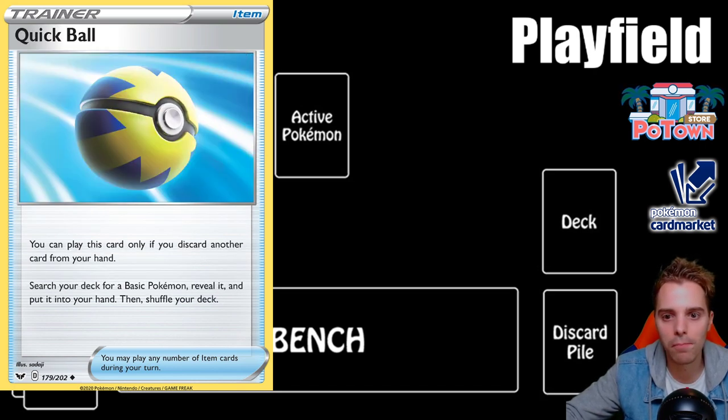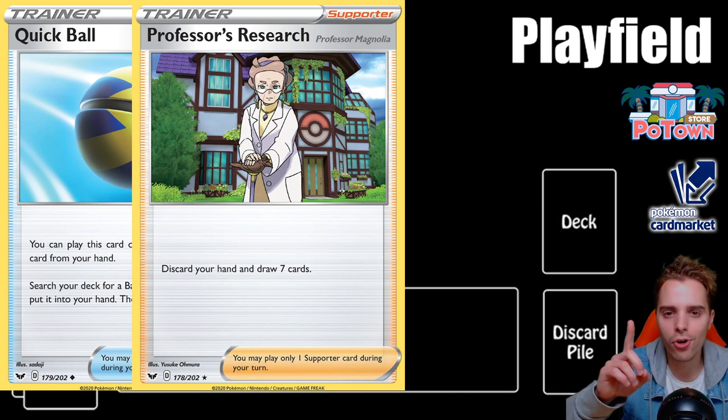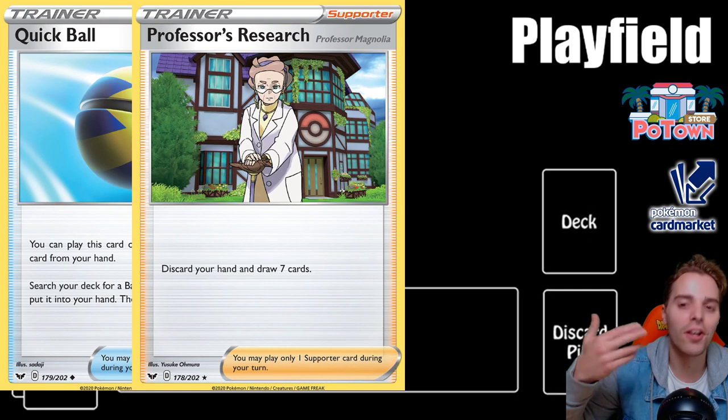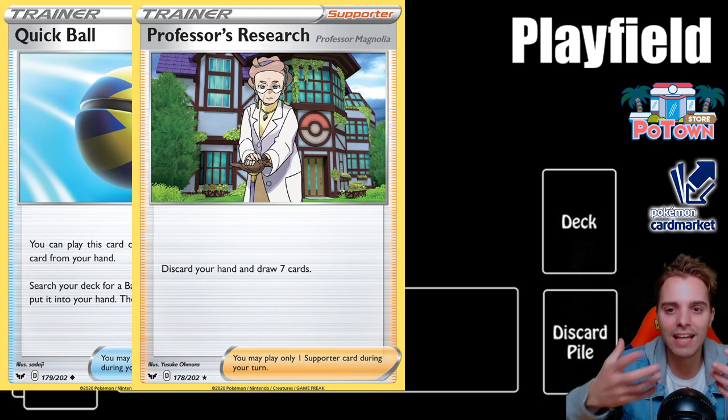Supporter cards are very powerful trainer cards, but you can only use one per turn. For example, Professor's Research discards your hand and then you draw seven cards. Drawing cards is extremely strong in any card game. There are other ways to play multiple supporters through specific card interactions, and you can only attach one energy per turn — though that can also be bent with certain item cards or supporters.